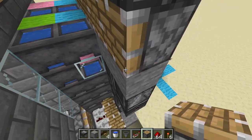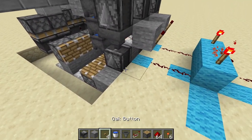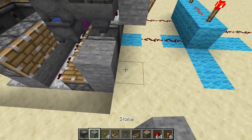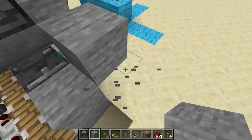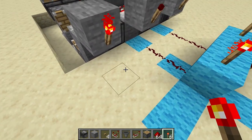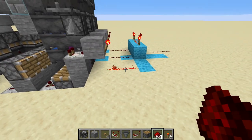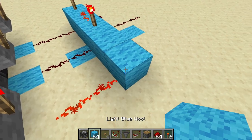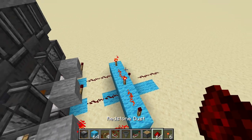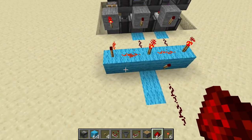That is the redstone nearly done. Now all you will need is a comparator. We are going to have a block here, our comparator, a redstone torch, and two bits of redstone here. The combination slots aren't filled in yet, so this is normal. Then this is going to be our AND gate — lots of redstone torches on blocks with redstone dust on top.